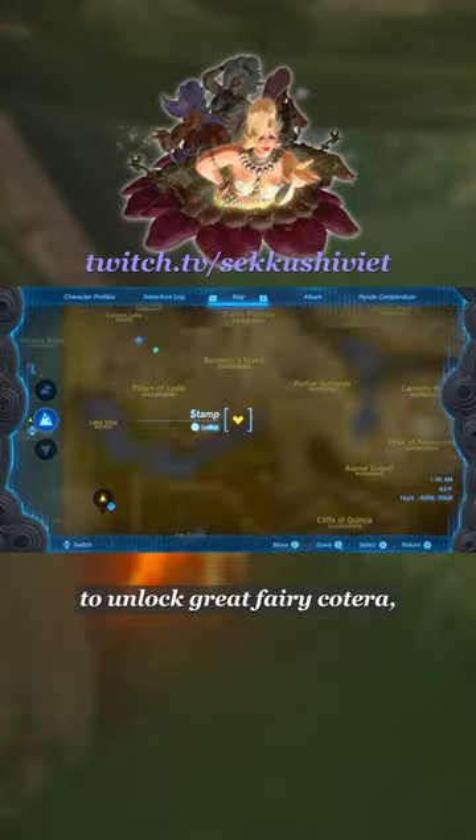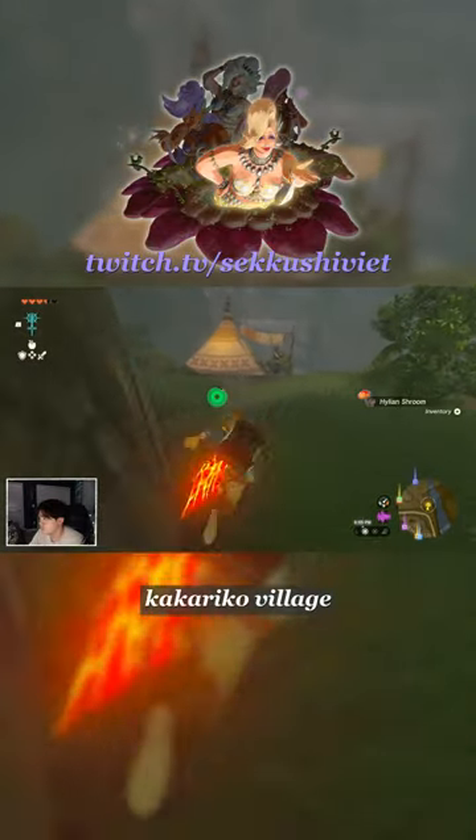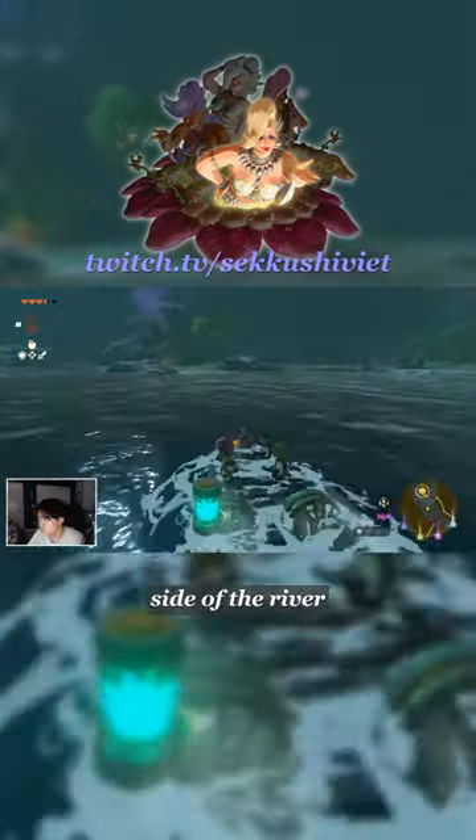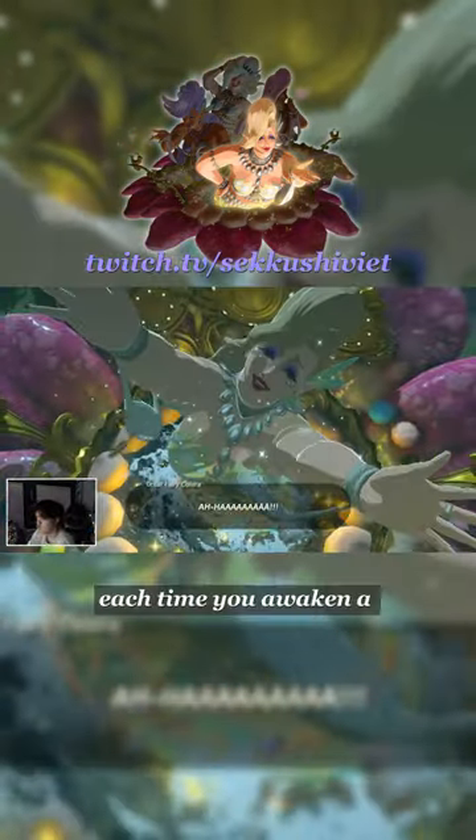To unlock Great Fairy Koterra, find Beetz on the outskirts of Kakariko Village, give him 3 Courser Bee Honeys, and then make your way to the Dueling Peaks Stable. Create a raft to the other side of the river to awaken her.